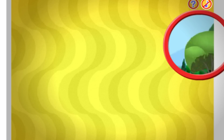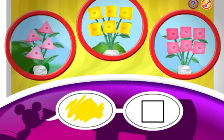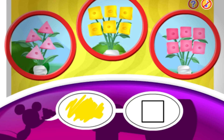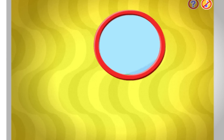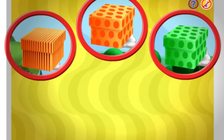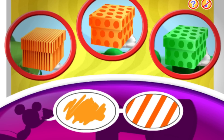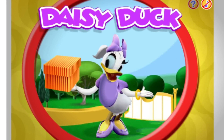Now I spot one, two, three flower bouquets! Can you spot the flowers that match these clues? Yellow and square! That's the one — Donald has a bouquet of yellow square flowers! Now I spot one, two, three boxes! Can you spot the box that matches these clues? Orange and stripes! Wow, perfect! Daisy is holding an orange box with stripes!